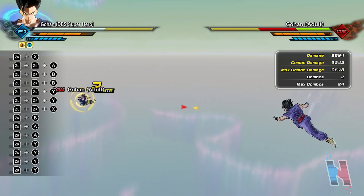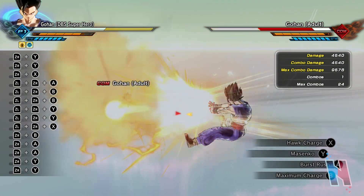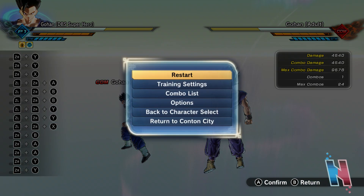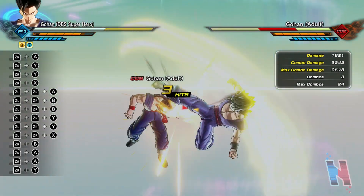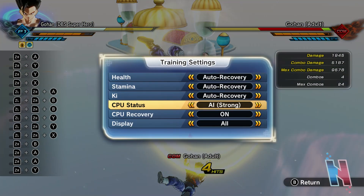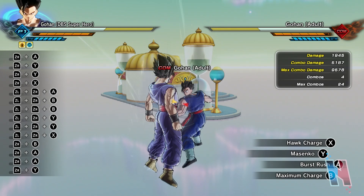3,242. Masenko uncharged — 3,891, that definitely got a boost. Fully charged — 4,540. Burst Rush — I gotta get the AI back on. 5,187. Yeah, definitely seeing differences.